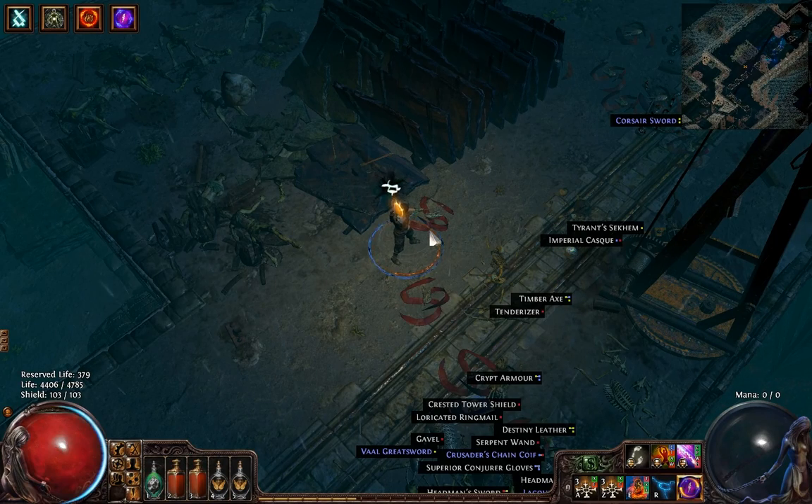Hello again, this is Box Salesman and this time I'll be showing you the boss on the docks. This boss is pretty dangerous and pretty scary the first time you see him. This is because he deals chaos damage, he attacks really fast and he has greater multiple projectiles.